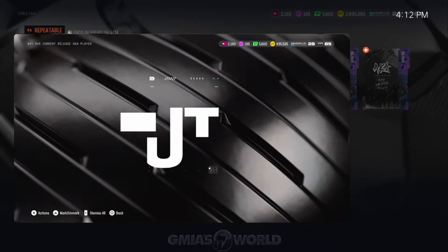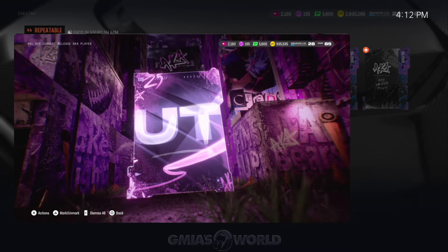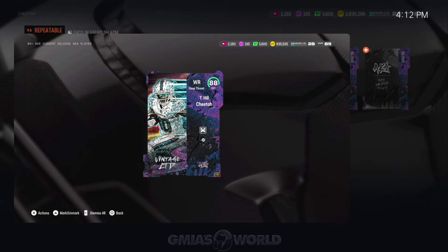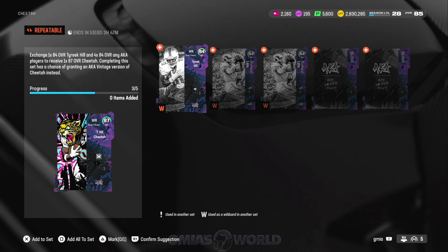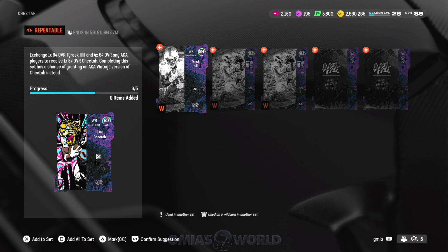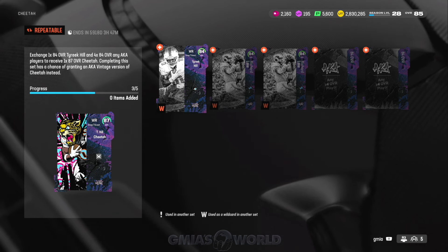If you guys want to follow me on G-Miles World on TikTok, Facebook, Instagram, Twitter/X — you'll see it. I pulled it earlier and that was out of the 2,700 point pack, but you can also pull him if you take a chance with this. I don't want to tell you guys to get glitchy if your pack luck is trash — my pack luck is usually really bad. I got extremely lucky.